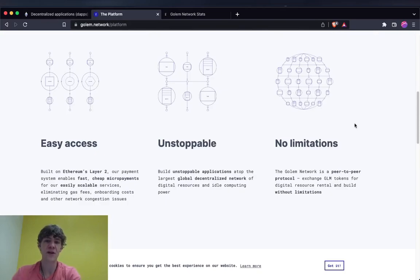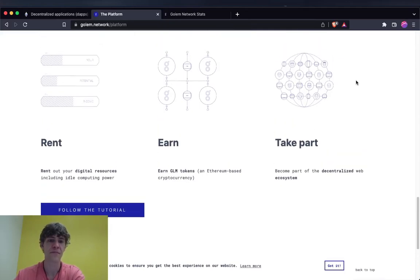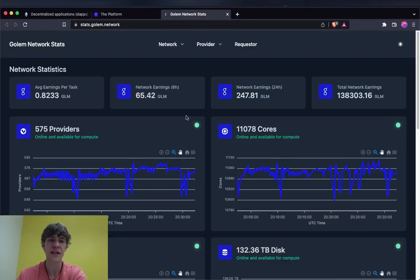As we get better technology and the chips get faster, everything is going to be able to streamline so much easier. You can rent, earn, and take part. GLM is the Golem token — currently about 22 cents, with a historical high of around 80 cents to a dollar.